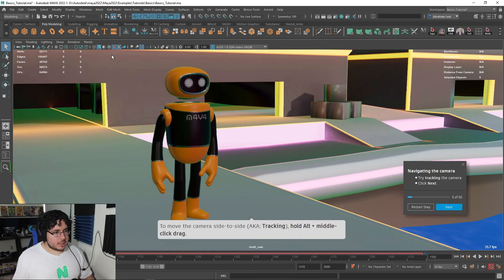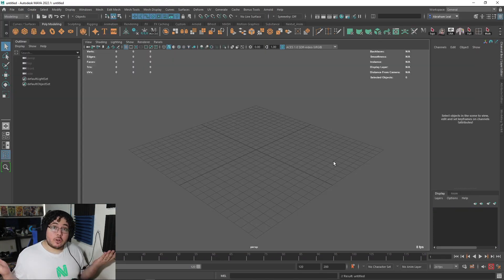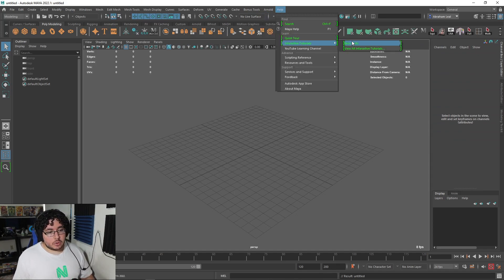I'm just going to go into a new scene now. I don't think we need to go over the basics, but it's a very cool tool. If you want to check it out, it's here in Help > Interactive Tutorials > Basic Skills. Remember, every time Maya gets a new version you'll get these green brackets telling you what's new.